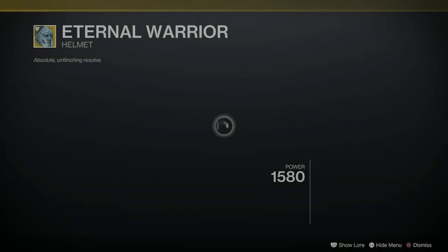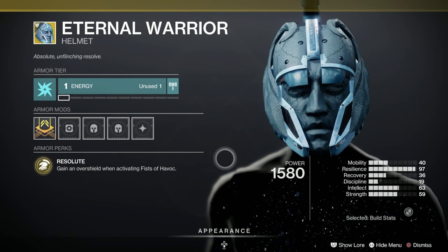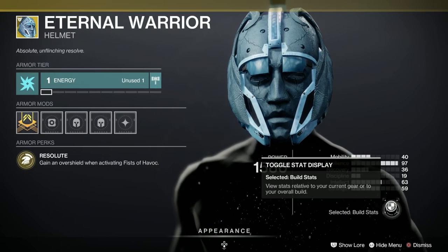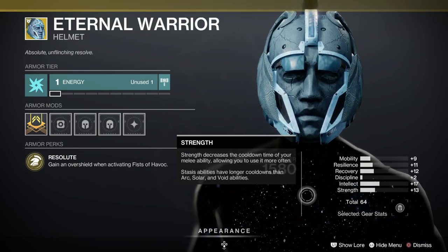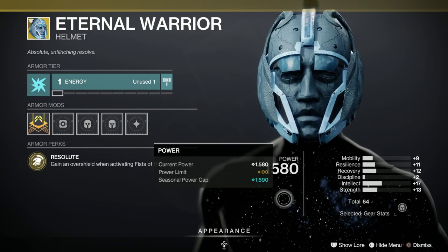Next we've got the Eternal Warrior's helmet for the Titans. Look at that implacable face — good word that. Gain an overshield when activating Fists of Havoc. What have we got here? 64 overall, 17 in intellect, 12 in recovery, 11 in resilience. It's okay, it's not totally standout.